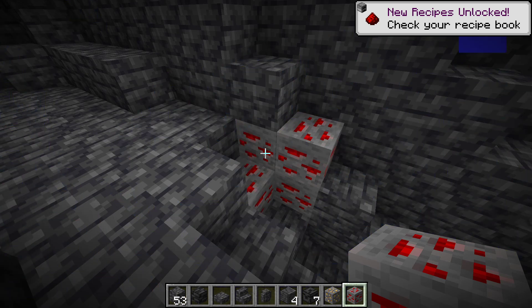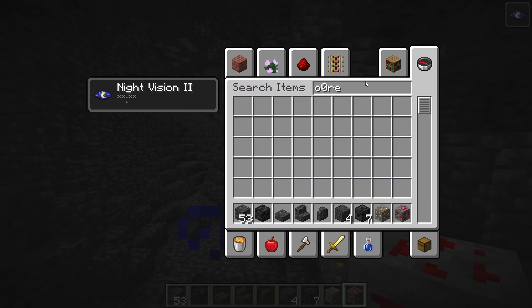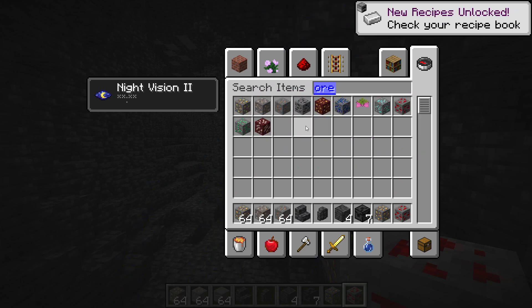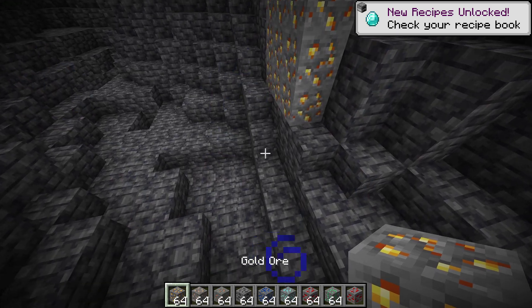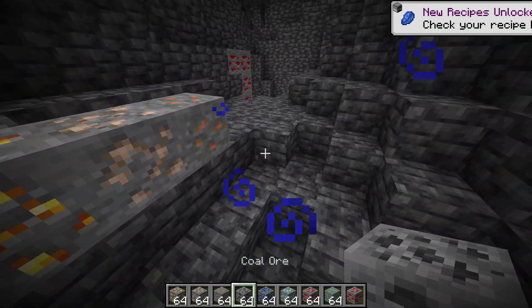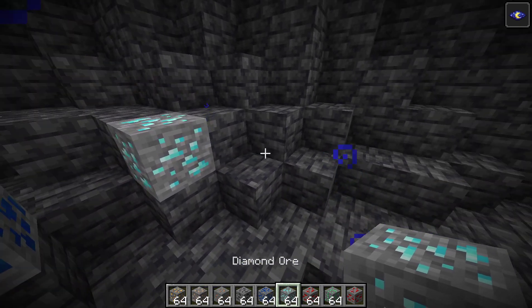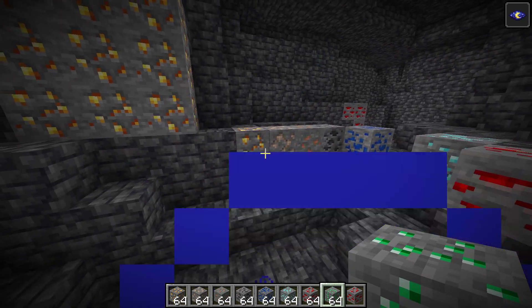I just read that ores without unique shapes have been given new textures. So things like redstone now have a new texture and we can take a look at those — I think they look beautiful. Looking at all of these pulled out, they look amazing. Loving these textures, they're all unique now. Diamond of course stays the same — you can't change diamond. But yeah overall these new ores are looking amazing.